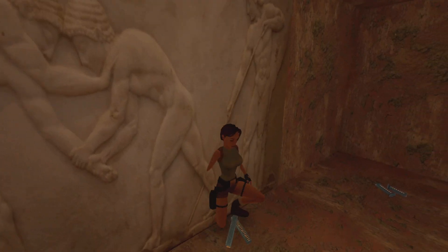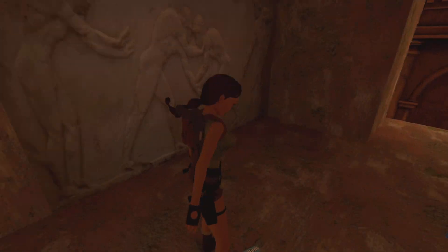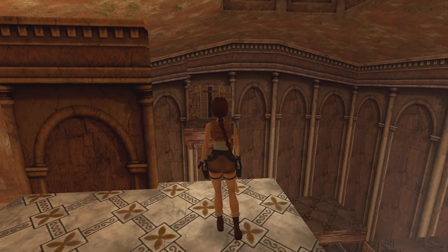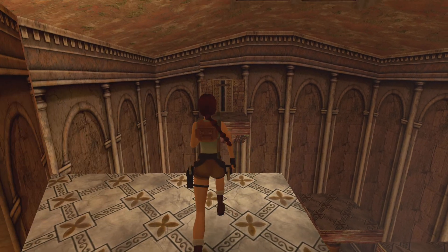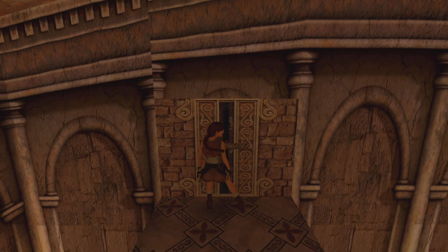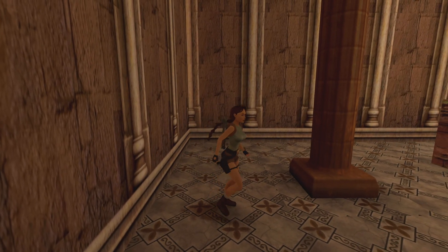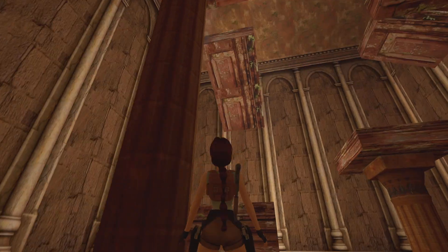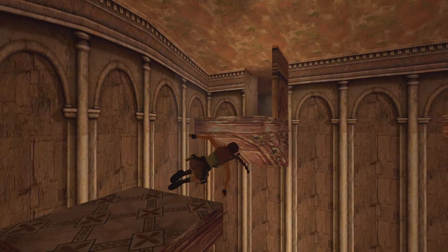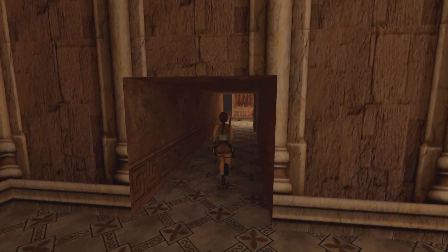The reason I want to do that is because there's actually 300 Uzi rounds in here and 50 Magnum rounds, so those are very handy. I do recommend doing that jump. Let me pull this lever first. Nearly made a huge error — just run and drop. Here's exactly what I was doing: this column here, if you run into the side of it, it opens up the door up top. You then have to jump forward, back, left, and then jump forward and run again. That is how you get in there. That door will not open unless you touch the column.